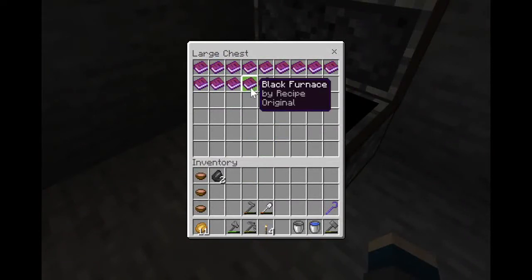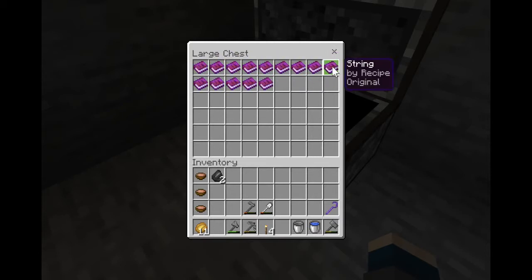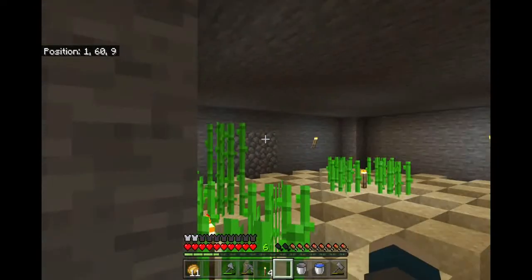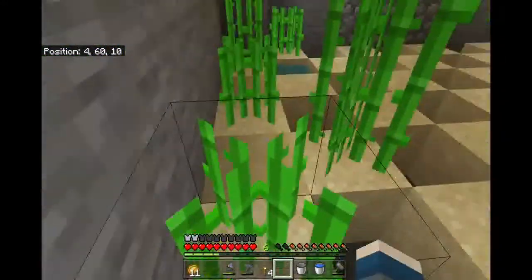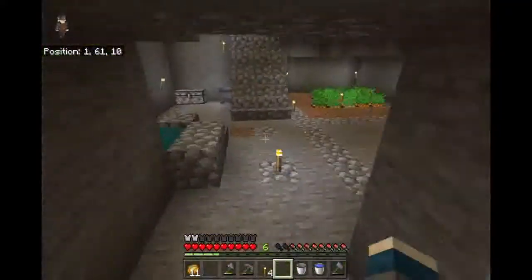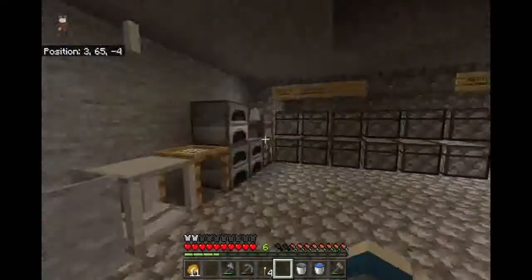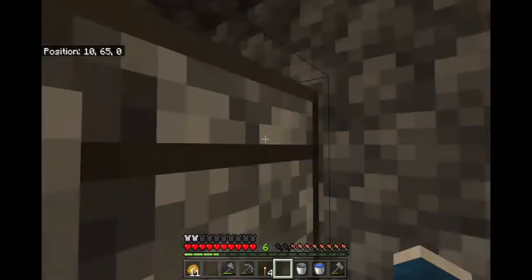We're going to make ourselves an iron crucible, so we will need iron. Off camera, I built a sugar cane farm and waterlogged the sandstone half slabs and torched up. It seemed pretty productive — another grindy area, and I decorated the area a bit with cobblestone as the wall behind it.